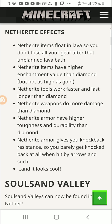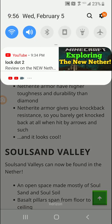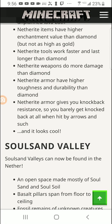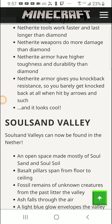Effects of netherite: netherite items float in lava — they do not get burned up. So if you drop your gear with netherite on you, it doesn't burn. That's awesome. It has a higher enchantment value than diamond, though not as high as gold. Netherite tools work faster and last longer than diamond, obviously, because it's stronger.